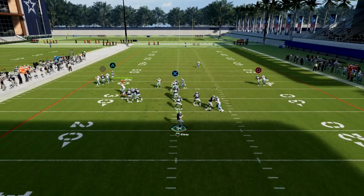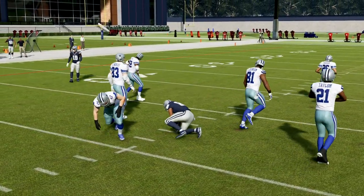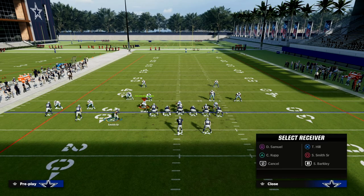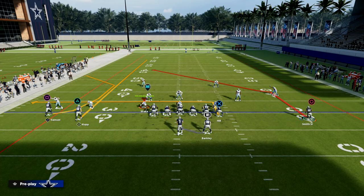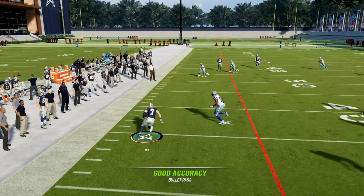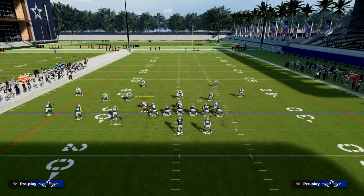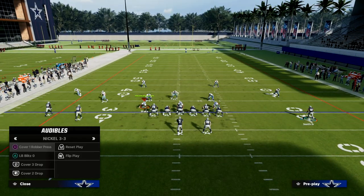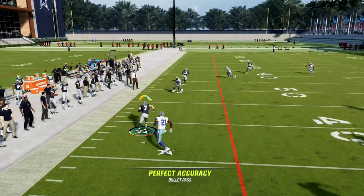The backside of this play is actually one of the better pieces — it's super consistent against man coverage, and it's the primary reason we're going to utilize this. If they're running man coverage, you're going to be able to pretty consistently attack it. Your in route is going to win, your C route is going to win, and then you have Debo Samuel right there. If you notice, this in route — Taysom Hill actually runs this really well. If you have Short In Elite on your tight end, it's going to be that much more consistent. You can do this without abilities and still have a decent level of success — the abilities just make it more consistent.